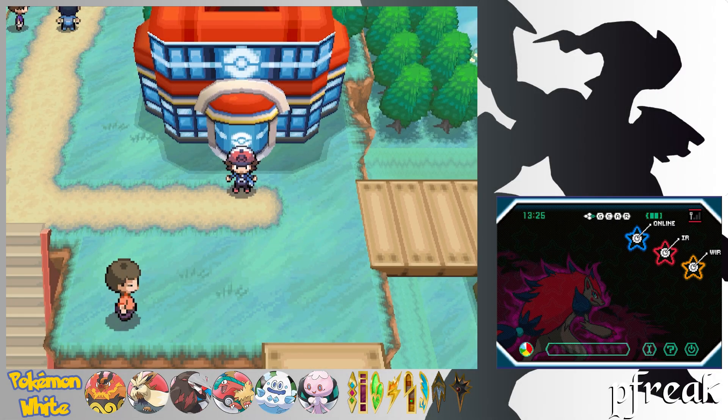Hey guys, I'm P-Freak, and welcome back to Pokemon White Version. Last time we went around the Unova region to see what we had access to, now that we had Surf, Fly, Rock Smash, Strength, and Waterfall — all those various HMs. We also found out about the story of the legendary Swords of Justice, and caught Cobalion and Virizion.